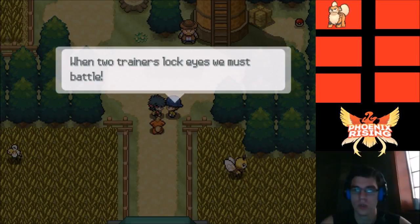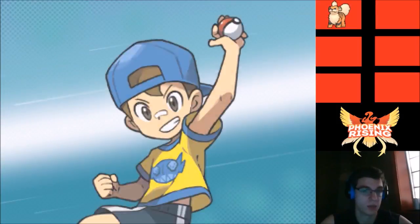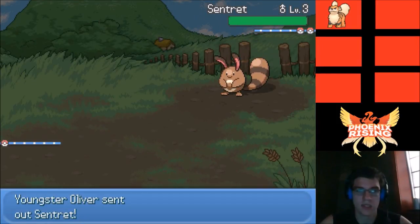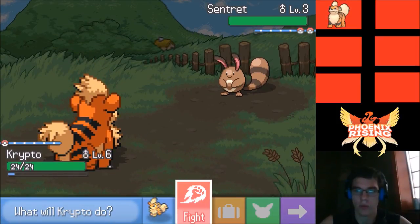When two trainers lock eyes, we must battle. Let's test out the speed-up button. Youngster Oliver would like to battle — he sends out a Sentret. Let's try pressing Z.